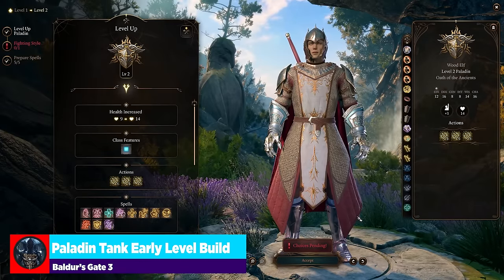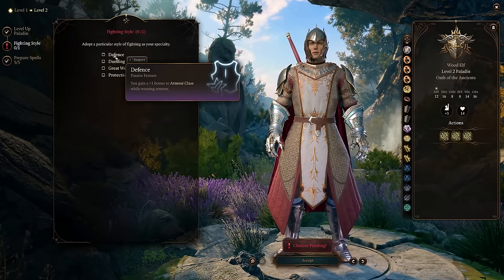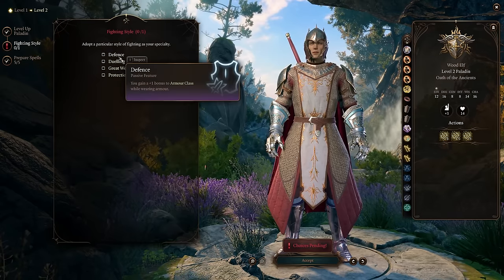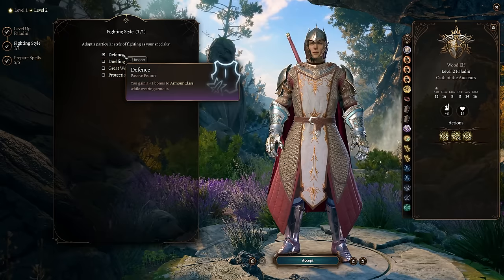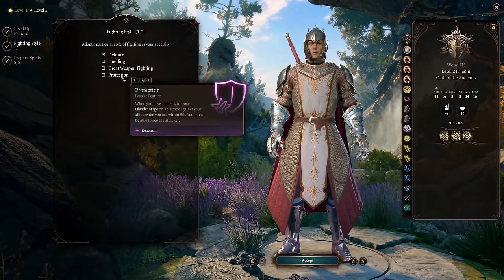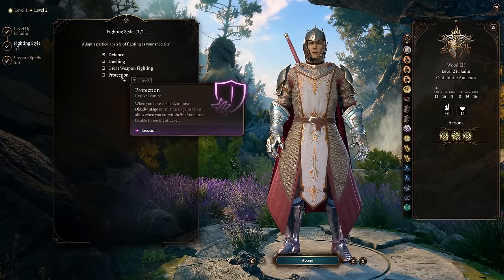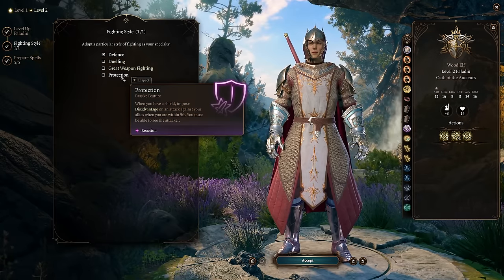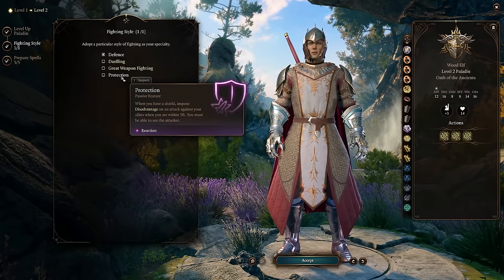For progression - at Level 2 we choose our fighting style, which comes down to preference between Protection and Defense. I think Defense is the best call here because it's just a flat plus one to armor class while wearing armor, and we're always going to be wearing armor. If you want, you can go with Protection - when you have a shield, impose disadvantage on an attack against your allies when within five feet. That works best if you have another frontline fighter. So if you have another frontline fighter, Protection can be really cool - lean hard into that character's offense and use this tanky character to truly be a tank using both Protection and Warding Bond to help them out. I'll go Defense though, to increase my armor class.